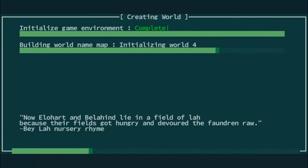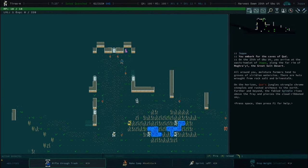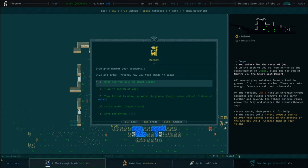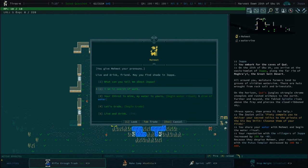Gotta do the Joppa start. I was reading this take the other day — I can't stand doing the Joppa arc anymore. But I can't not, honestly. Hated by the Putus Templar — yeah, right. Like, we're getting off to a good start here. Mimit hates the right kind of people.